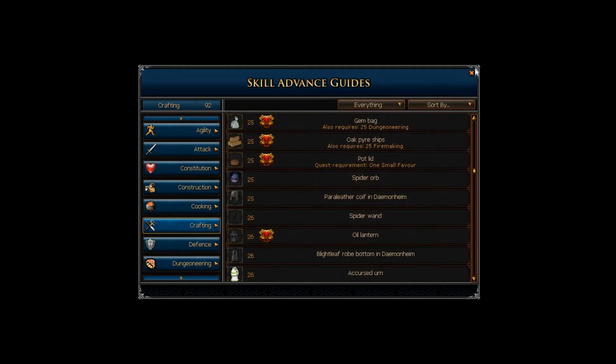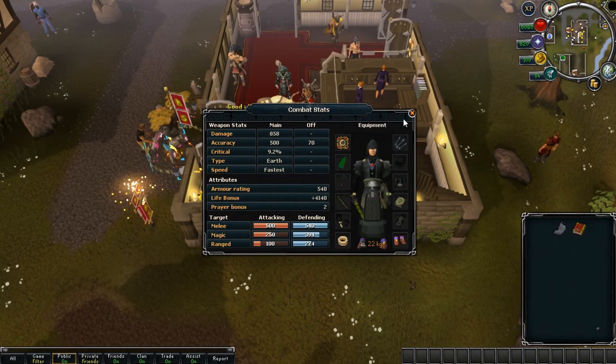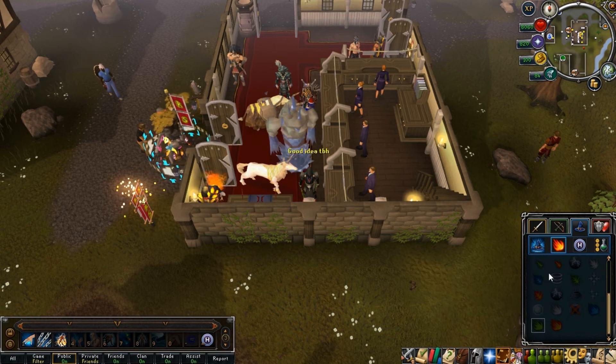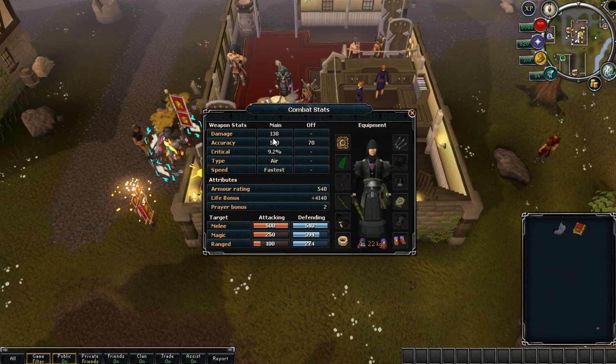However, others can only be obtained as drops from monsters, such as the wizard, the grifolic, and the vertus wands. The damage a wand deals is entirely dependent on the spell that you're casting, with no extra damage coming from the wand itself, unlike the 1.5x damage modifier that you'll get from using a staff.